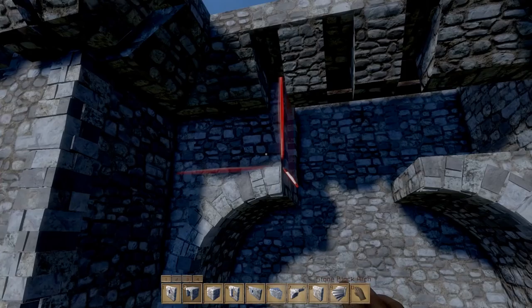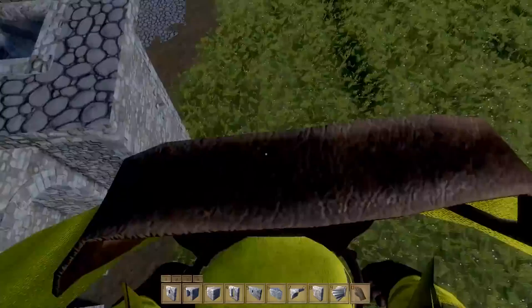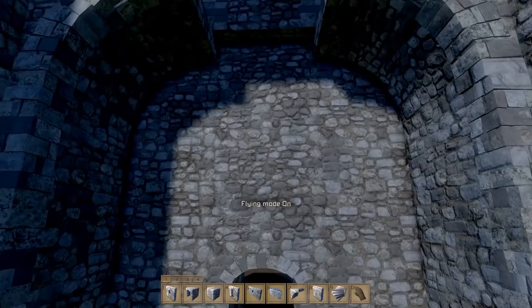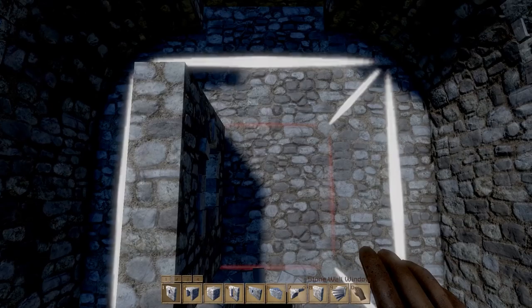We're going to move it down one, move this here, and then we are just going to fill it in. We'll do a hollow block so it's not as heavy. There we go — I'm a genius. I should be a real engineer. Look at that — that does not look bad at all. I'm actually pretty happy with how that came out.